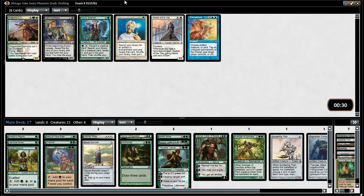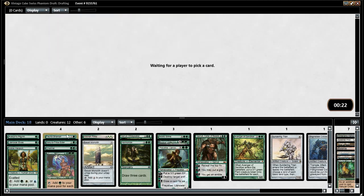You take any Mox, right? Not just a green one. Fauna Shaman — I don't love it, but sure. It's probably not what we want. Stick it in the board for now, we might have to run it. Stick Finks in the board as well because it's not what we want to be doing.